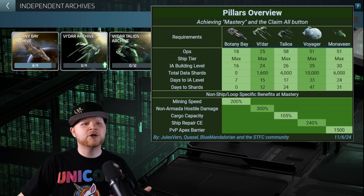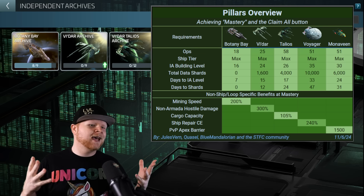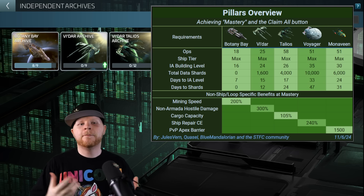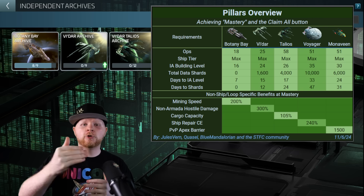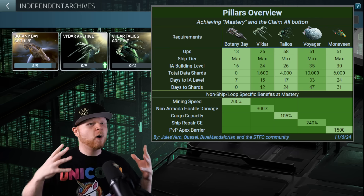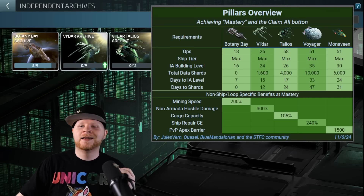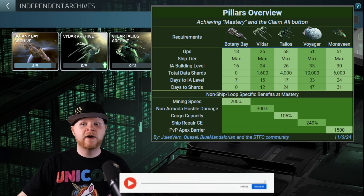Just kind of like an easier, concise version with our spreadsheets — how long will it take? Days to IA level shows you how long it's going to take you to get to the level needed to max these things out. As you can see, it's going to take months if you're going through each individual loop. I personally have chosen the one that takes the longest, which is why I said in the beginning of this video you don't have to follow Rev's path. I find a lot of value in something for my play style, but I don't expect everybody else to follow.